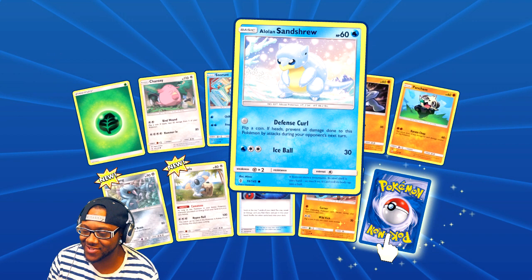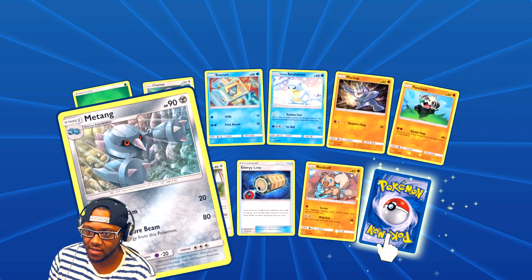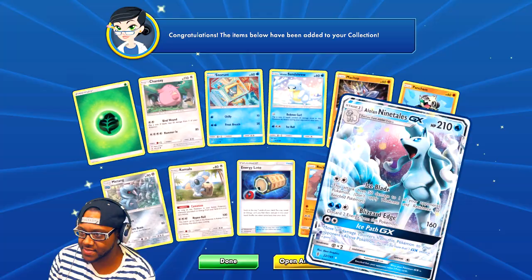Alright, we got Machamp over here — that's awesome. I forgot they did the second forms of each Pokemon, or a different evolution thing. Sand Slash — the ice version of it, that's pretty cool. Another Chansey, Magneton.